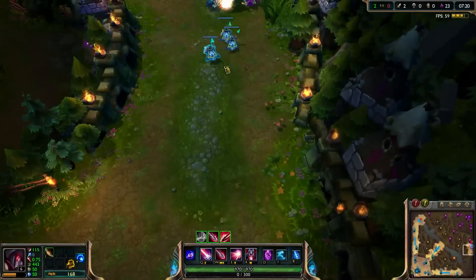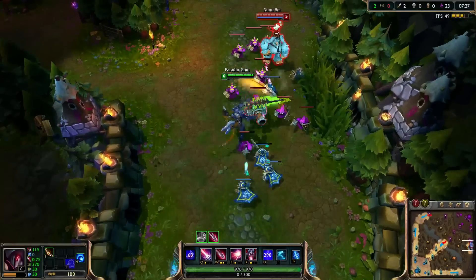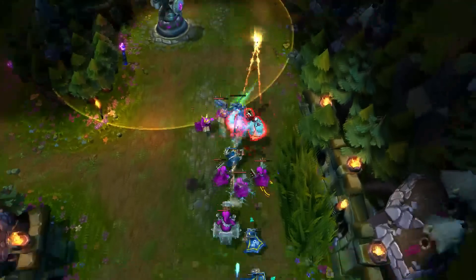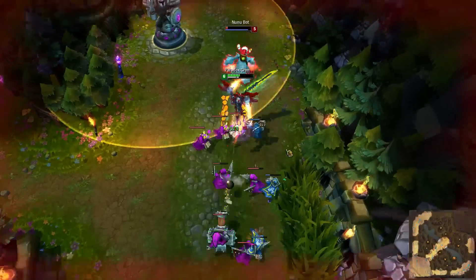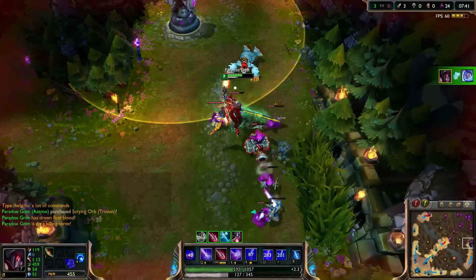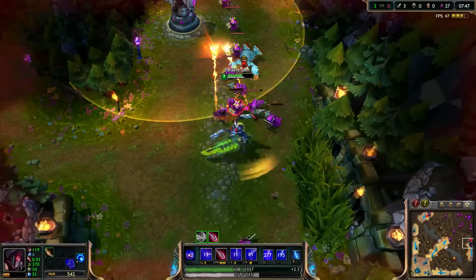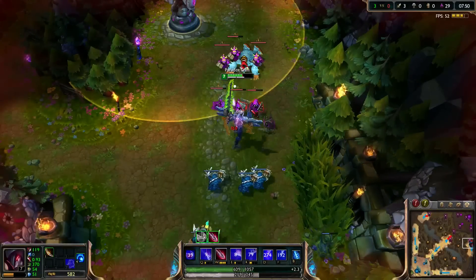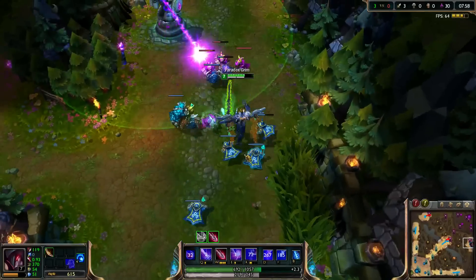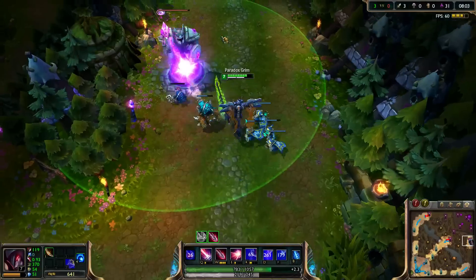Let's start off with his abilities — his Q, his E, and his ult, and he changes color. You can see he turns an orangey-red color. I'm not too sure if Aatrox is still bugged, but at the moment this is his W third hit while he heals, while he damages — and he doesn't show up at the moment.